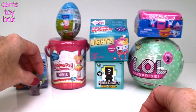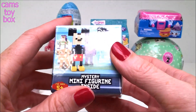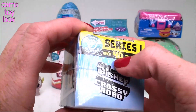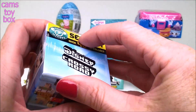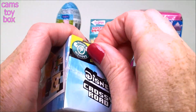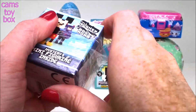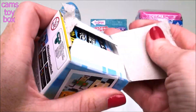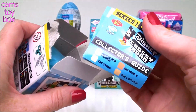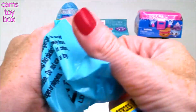Very exciting — that's definitely a good way to start. And our next surprise comes from Crossy Road, but this is the Disney Crossy Road Edition Series 1. There are over 40 of these cute little characters to collect. If you haven't played Crossy Road, it's actually a really fun game, especially when you get to play with the different characters. Inside is the collector's guide, of course. Let's see which character we've got.